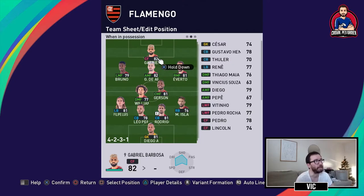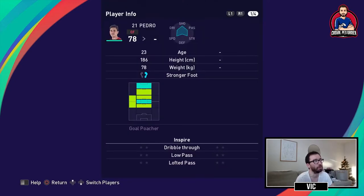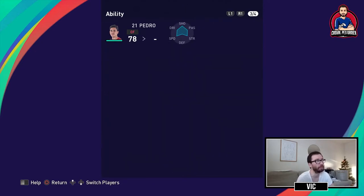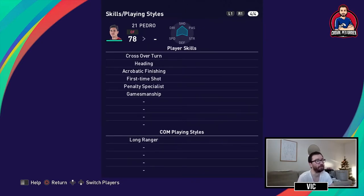When Gabigol doesn't play, I chose to start Pedro. Pedro is a tall, right footed goal poacher. He has ball control, slow pass, finishing, heading, decent speed, and kicking power. His skills include heading, acrobatic finishing, and first time shot.